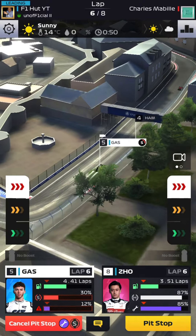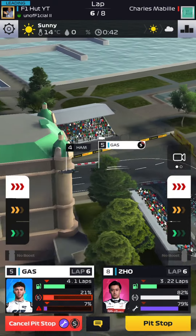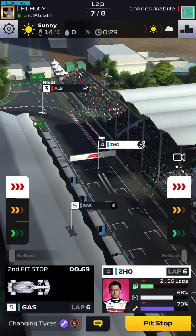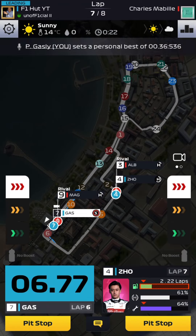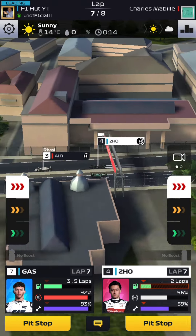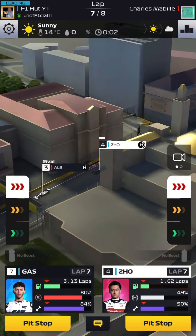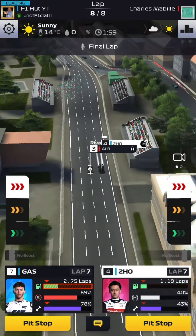We're now in lap 6. Gasly is amazing — he's up to P5. Guanyu Zhou is in his boost phase and up to P8. We're going to cut the boost to avoid a breakdown and hopefully pick up at least one position in the pit lane, since it'll be hard to overtake after that with most cars on soft compound. Guanyu Zhou is up to P4, Gasly managed to overtake the Mercedes — this race looks like a 100% win.